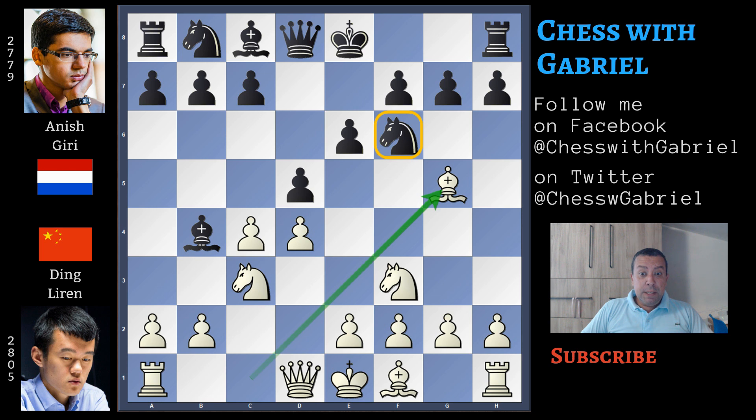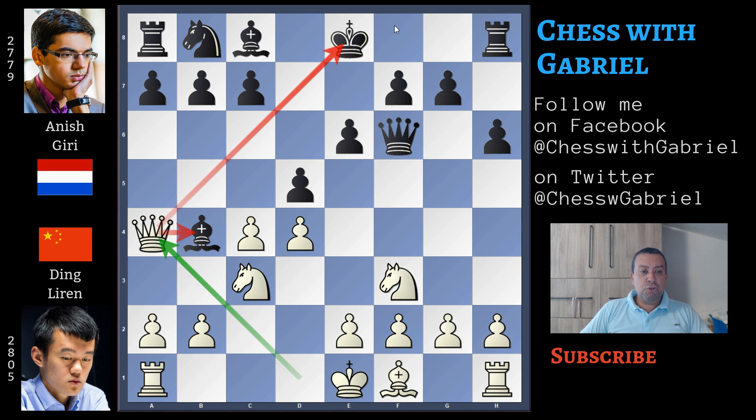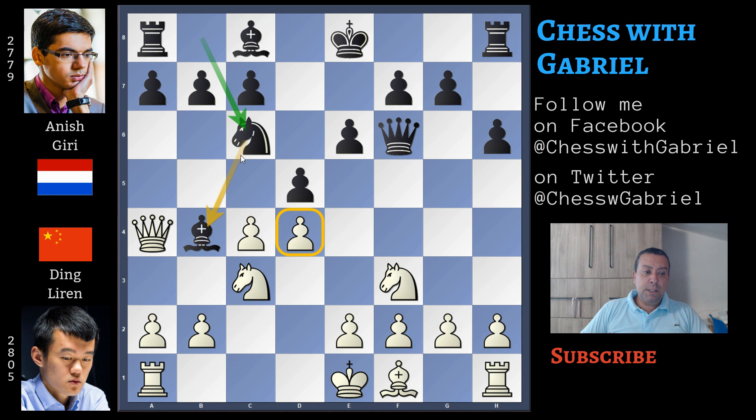This is the same line that Ding played against Carlsen just some days ago in the Rapid Session of the St. Louis Rapid and Blitz, but here comes h6, threatening the bishop. Carlsen immediately captured on c4. After h6, bishop captures on f6, queen captures, and queen to a4 check, also attacking the bishop. The only move of course is knight to c6, which shields the king, protects the bishop, and with the help of the queen in future is watching d4.